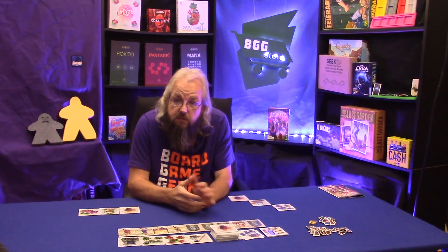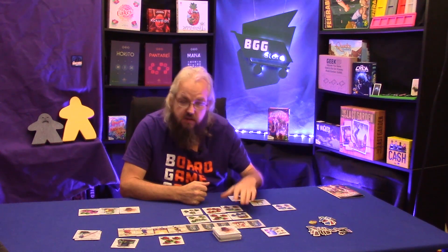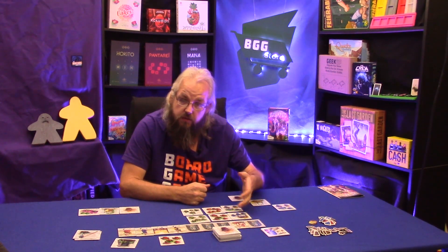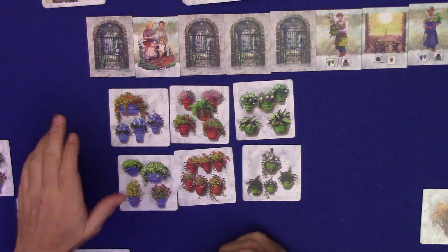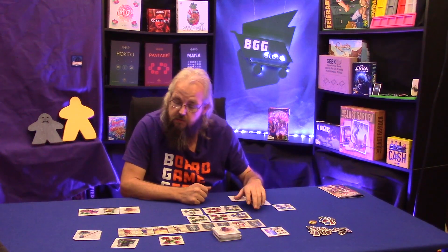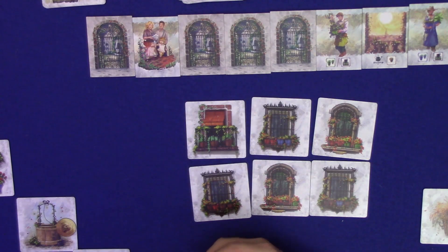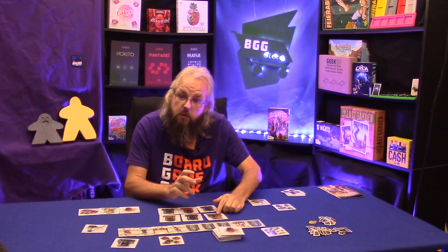Before getting into the actual gameplay, let's look at the flower pack deck and some of the cards, then we'll look at the characters. First, the pot plants — all we're worried about is the color of the pots, not how many pots or the number of flowers on the card. We have three colors: red, blue, and green. They will interact with the patio cards, which introduce a new color — the brown or neutral color. This is a wild color; any color can be applied to the brown pots seen on a balcony.